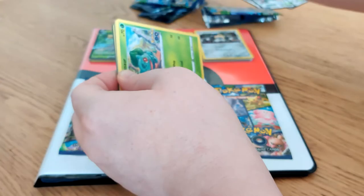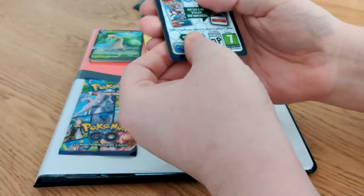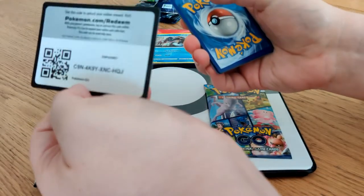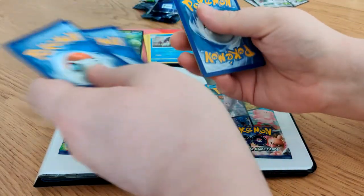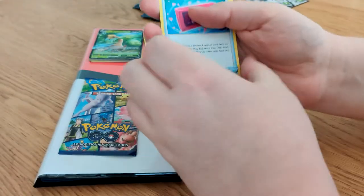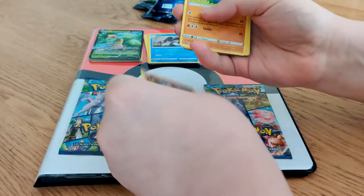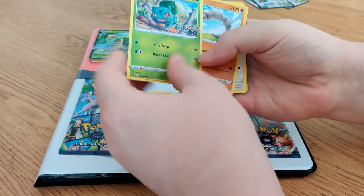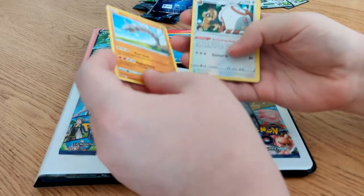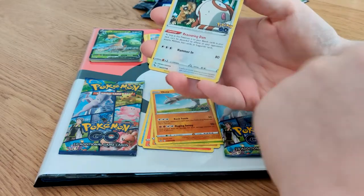And already we have a Bulbasaur! Bulbasaur — I like it. Charmeleon. People do have to go with those Larvitars. Another Bulbasaur — nice Bulbasaur. And Onix.